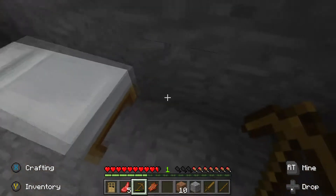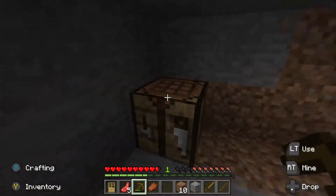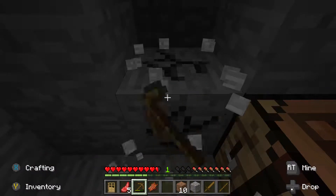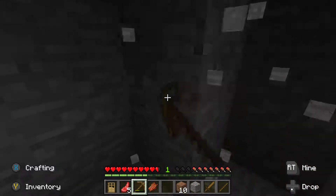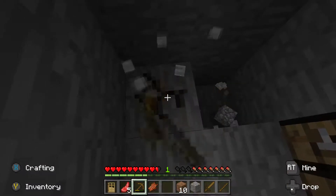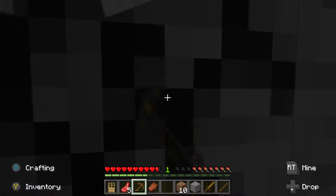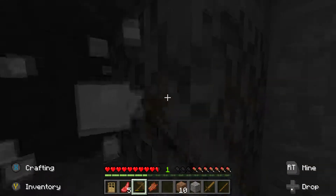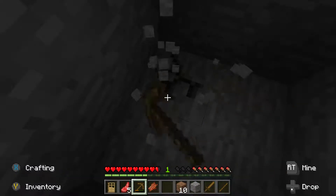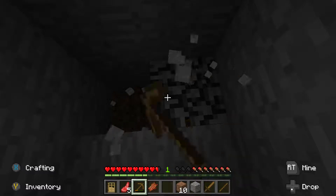We're actually going to start the mine inside our little home right here. We are going to want to get some cobblestones so we can make some torches from the furnace. We also need to get a little bit more wood so we can get the charcoal from the furnace to make our torches. It's all a giant process.